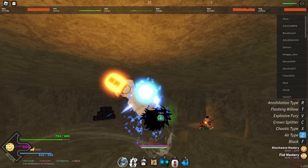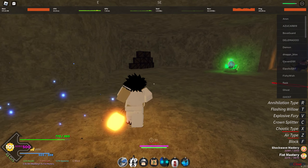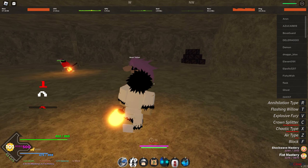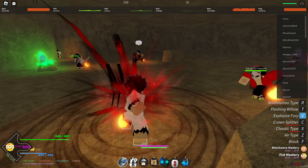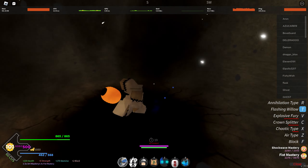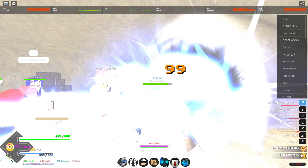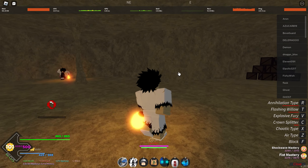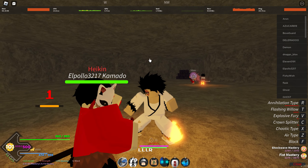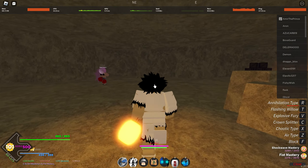Let me just go through all the moves again: air type, chaotic type barrage, crown spitter, explosive fury — if you just press it, it does it in place, but if you hold it, you do a run and then it fires. Flashing widow: jump up, smash down, smash down again. Annihilation type. Overall, this is definitely my favorite thing in the new update — this is what I was looking forward to. Hit the like and subscribe, I'll make a new video later.